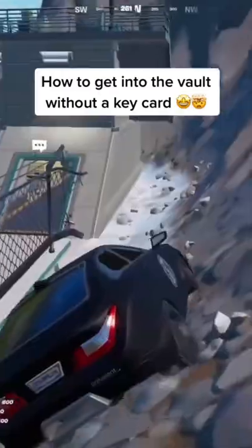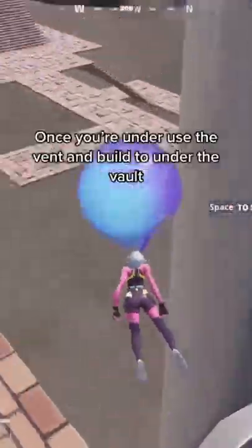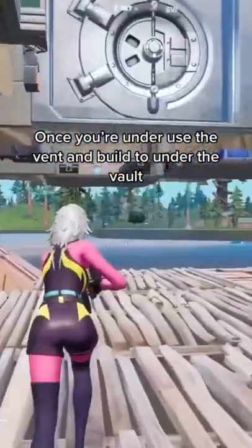Break this rock. Drive a car back into this stair to get under the map. Once you're under, use the vent and build to under the vault.